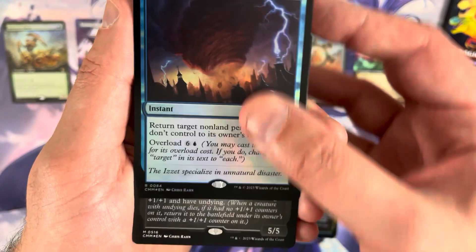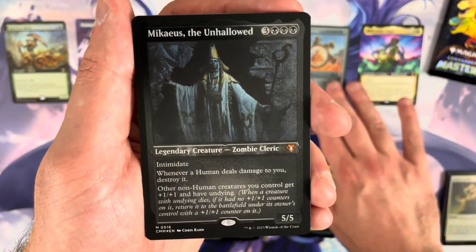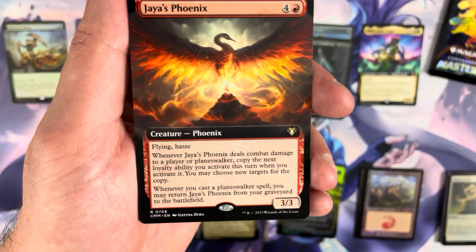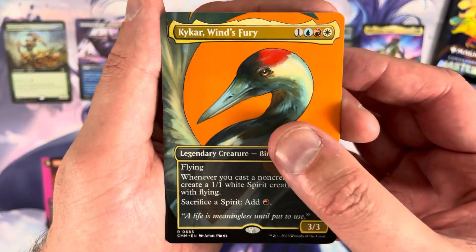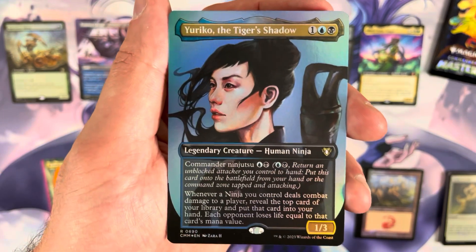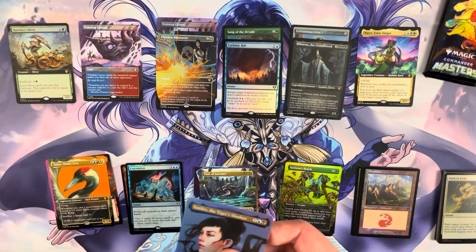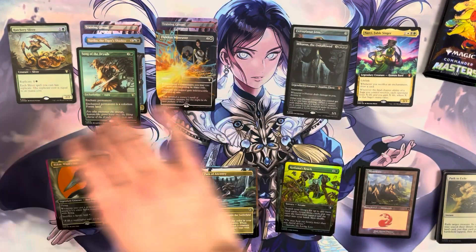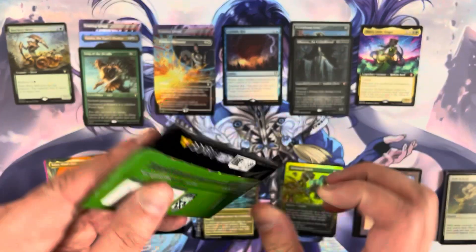Then we have an etched foil mythic — Michaeus the Unhallowed. Really nice. That's our second mythic of this box. After that, the commander card is Gyus Phoenix, then Kykar, Wind's Fury. In the back we have a Yuriko the Tiger's Shadow. The profile arts aren't always my favorite but Yuriko actually looks really cool. The Cyclonic Rift might be the best hit in that pack.